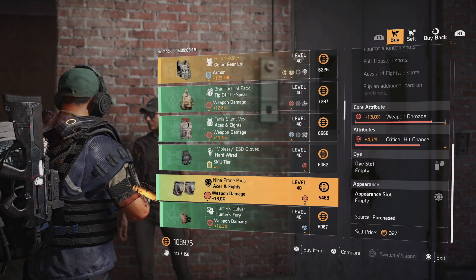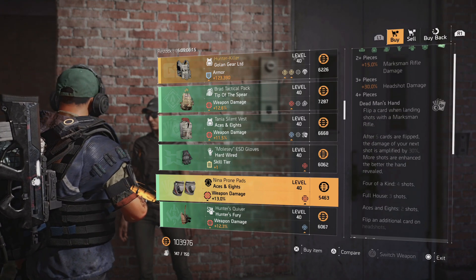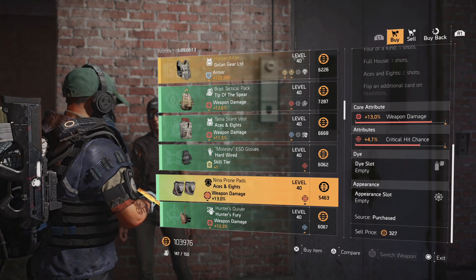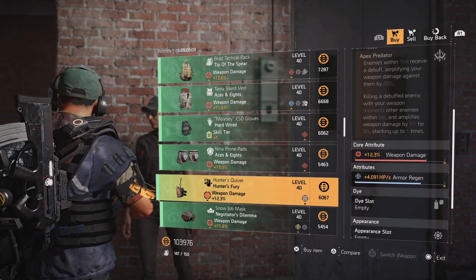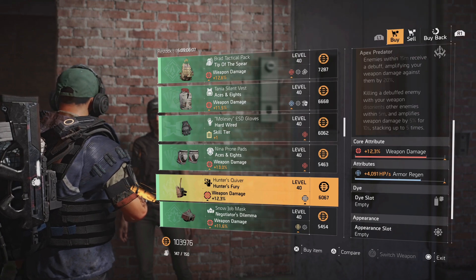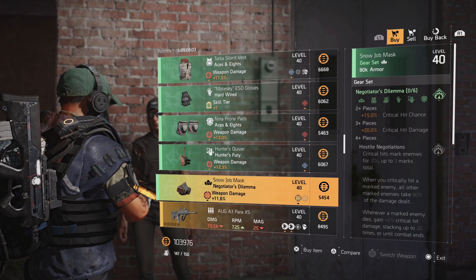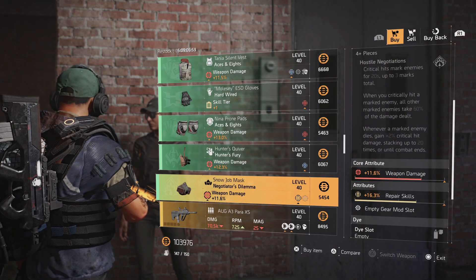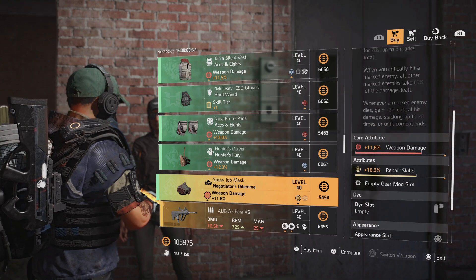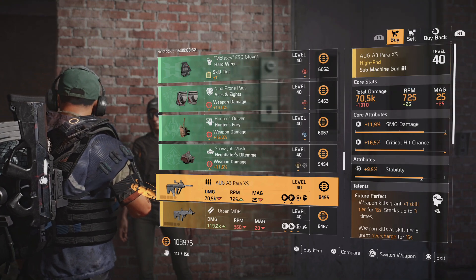They have Aces and Eights knee pads with weapon damage — I would swap out that crit chance for headshot damage, and there you go, some pretty solid knee pads. The Hunter Fury holster is another piece; I would roll crit damage and crit chance on there — another really good piece. Then the Negotiator's mask has weapon damage, and I would roll the repair skills for crit chance or crit damage.